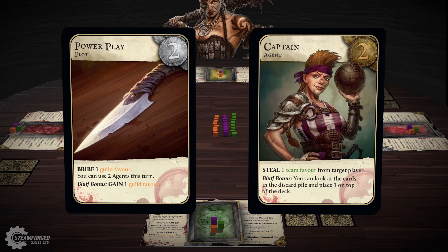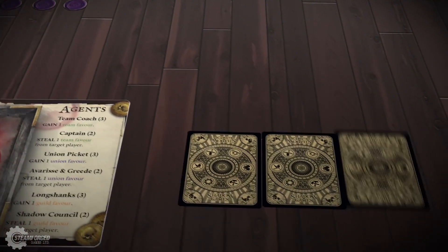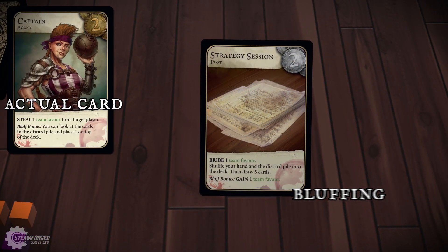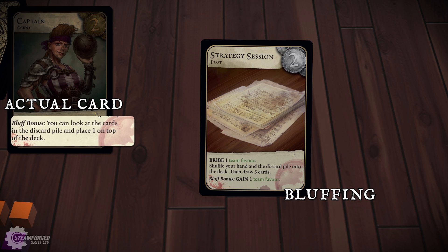But it is not enough to simply play the cards they receive. Fortune favours the bluffers. Cards are played face down in Shadow Games, so the players can call the card anything they want. If the other players are convinced by the lie, not only will the active player claim the rewards of the card they pretended to have, but also gain a powerful bluff bonus that will accelerate their victory.